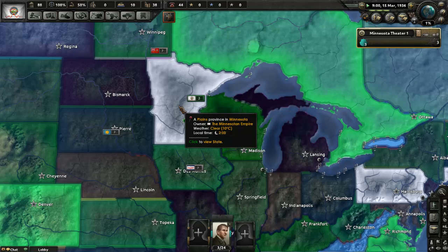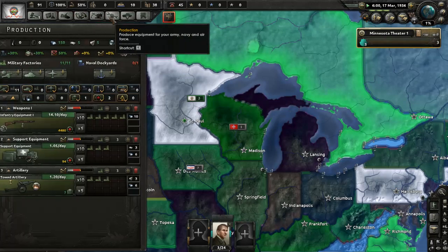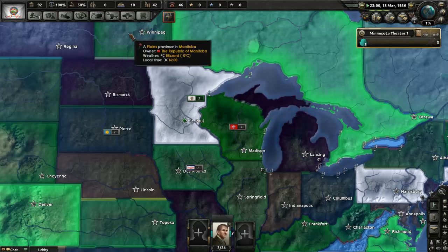What am I going to modify first? We're slowly bridging that gap. Hey, we're now producing artillery — stockpiling I should say.